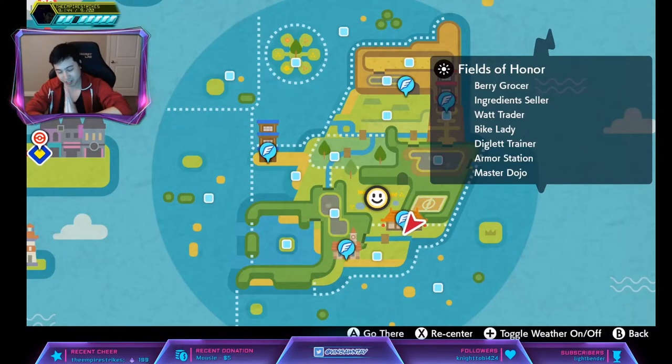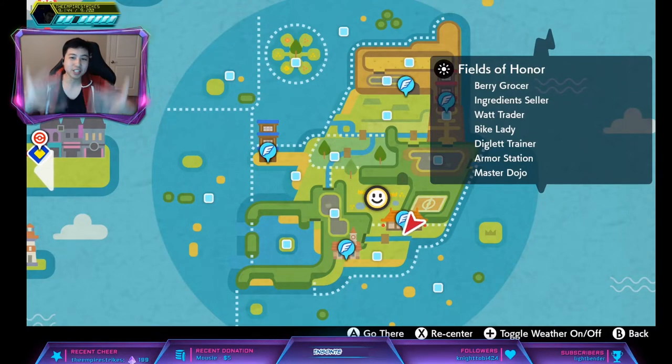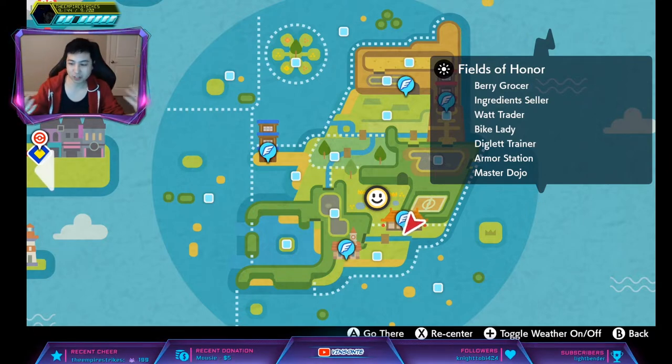Hidden Ability Amoonguss is Regenerator. Regenerator means that when it switches out, it receives one-third of its maximum HP back.